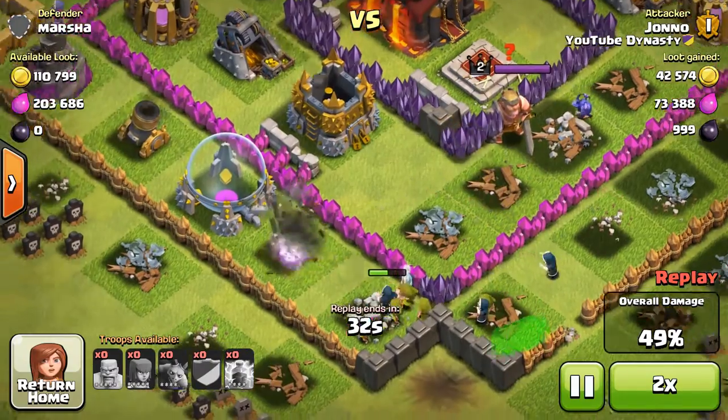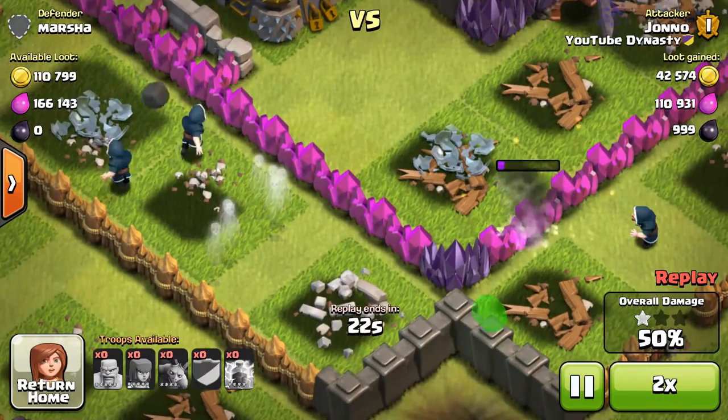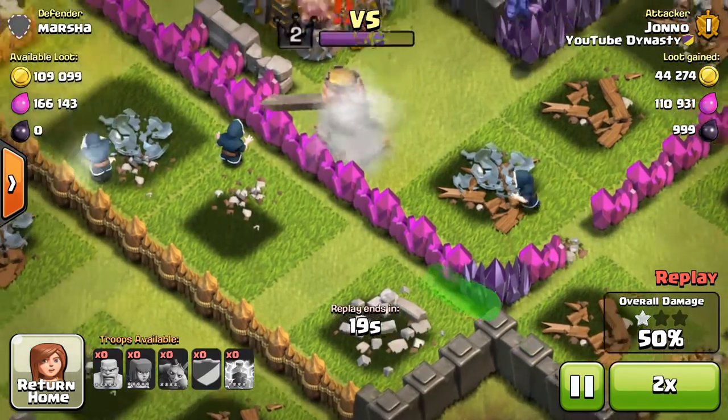So I destroyed the Inferno Tower and I got the achievement, and it gave me 100 gems. Sweet! Pretty stoked about that.